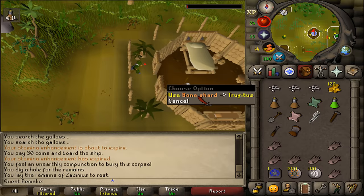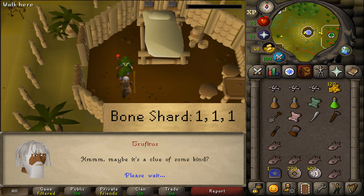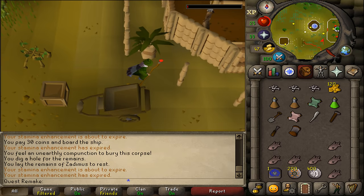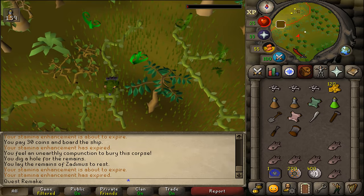Once you have the bone shard, return to Trufitus and use it on him. Then select option 1 three times. Next, we will need to go to Karn Island, which is located just south of Taibo One Eye Village — the place you go for hard clues, where there is a very annoying bridge that you fail quite often.